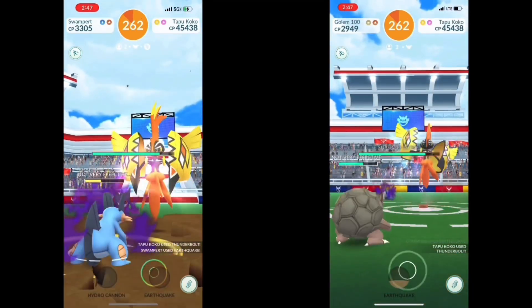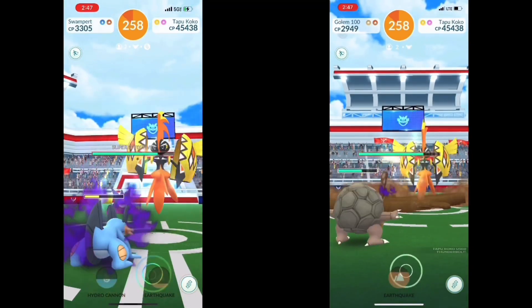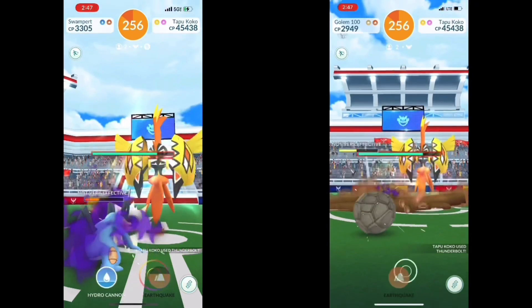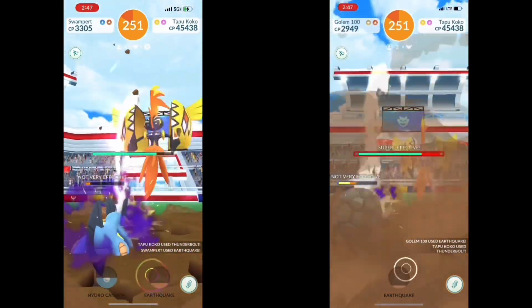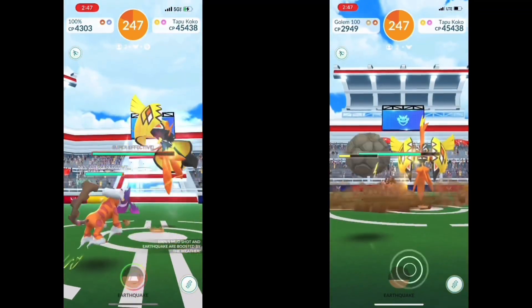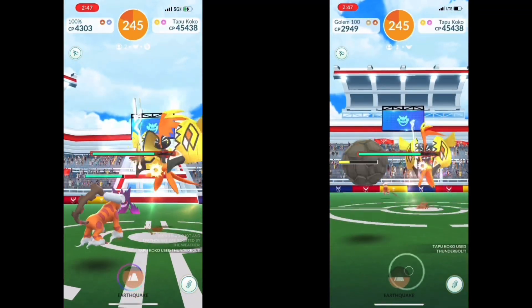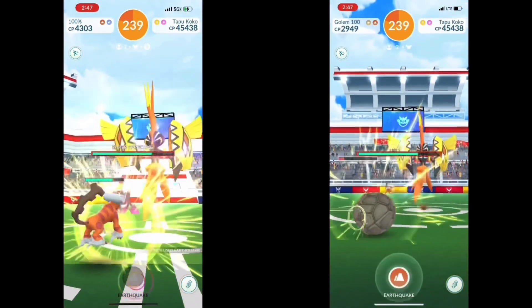I started off with the Megas — the Mega Beedrill and the Mega Gengar — just to do a ton of damage in the beginning. I think maybe I could have used Mega Steelix as well, but I decided not to. I went with the Glacier Pokemon first to try and use all of them. I think what I should have done with this lineup is put the Garchomp on my team and gave my alt something else.